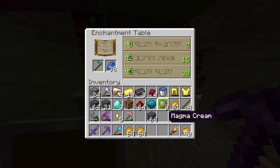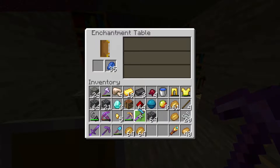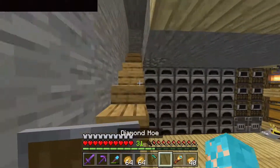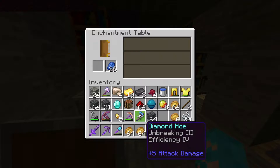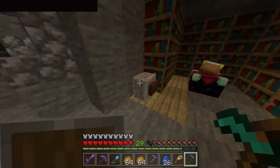Simple — all it takes is a few potatoes. Unbreaking 3 right off the bat, I'm pretty happy with that, and also efficiency 4 — that's pretty good. I'm just gonna go make another hoe. Second hoe acquired, and after quite a few attempts I finally got the exact same thing, so I decided to unenchant my other one and try to re-enchant it with fortune 3.